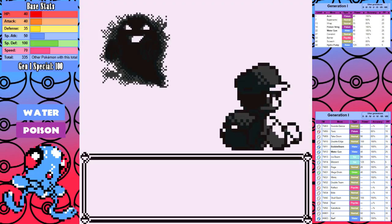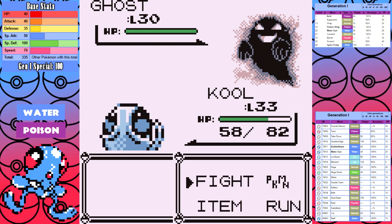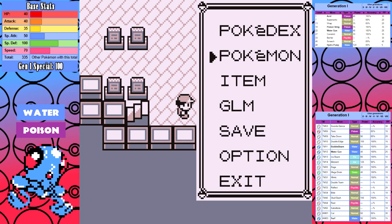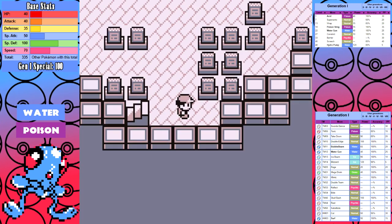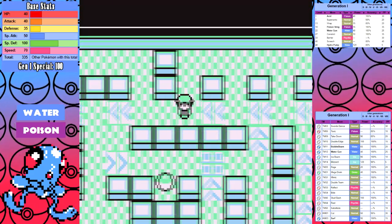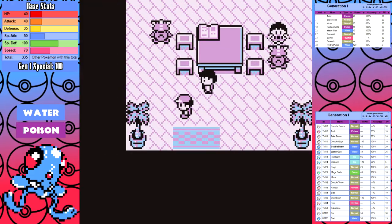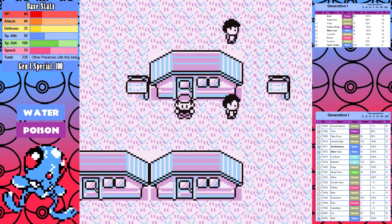I get all the way to the end of the Tower and it takes me a second to realize the ghost isn't turning into Marowak — then the slow realization hits that I didn't pick up the Silph Scope earlier. Luckily I hadn't healed since Celadon so Dig takes me directly back there, but it still cost me at least four or five in-game minutes. I still can't believe I did this. I go back, smack the Marowak, pick up the Poké Flute, and I feel brave enough to fight Erika.